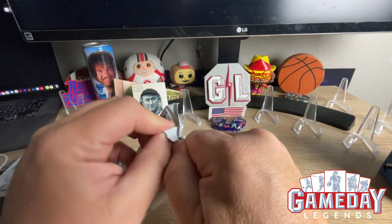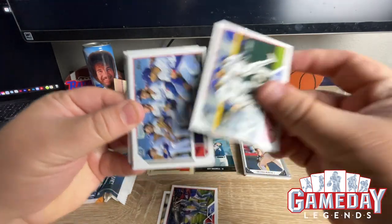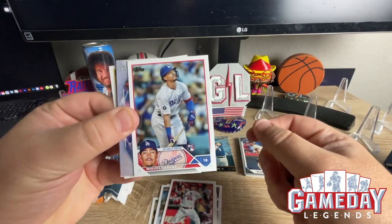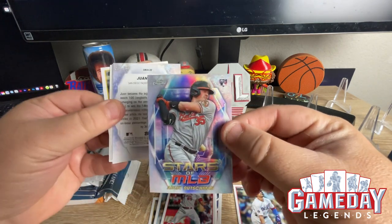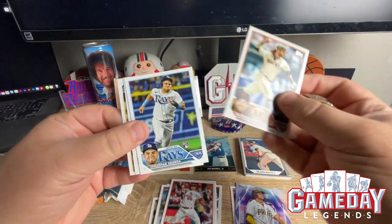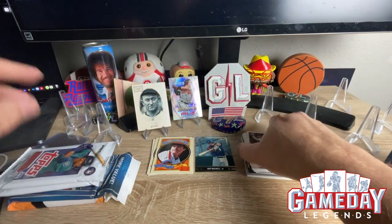I didn't get into much of Series One — wasn't a really big fan of the design that year, but I did pick up some. Team cards, Ian Happ, looks like we got a Miguel Vargas as a rookie, and we got an Adley Rutschman Chrome — nice, we'll take that. Stars of MLB. All right, let's get into the second pack.